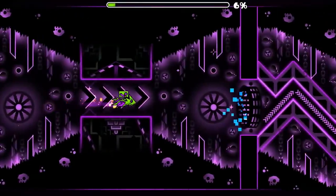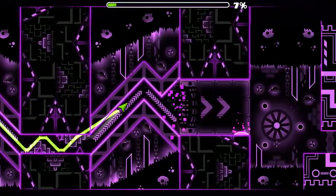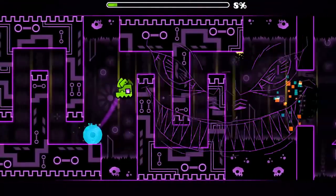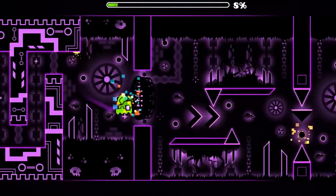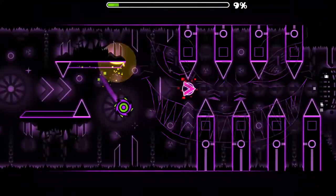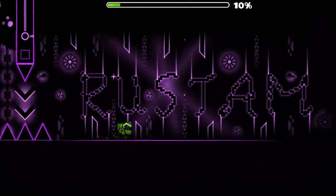Rustam's part is just too messy. The idea where the background pulses to black is admittedly pretty cool. The execution, however, isn't, and it makes the part look emptier yet messy at the same time. This part feels static due to the lack of moves, and the bad block design doesn't help. The combination of the pulses and the art does help add to the eerie atmosphere, though.